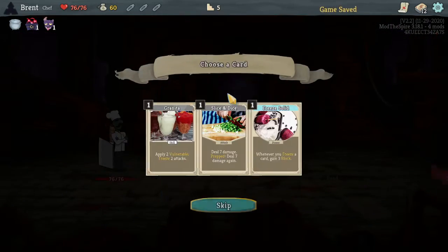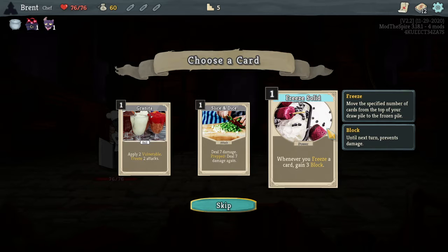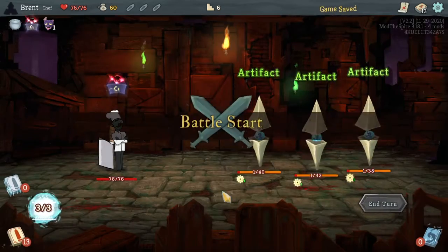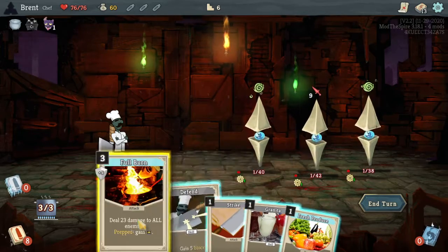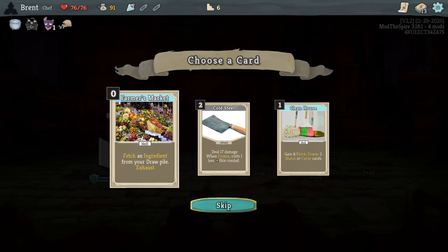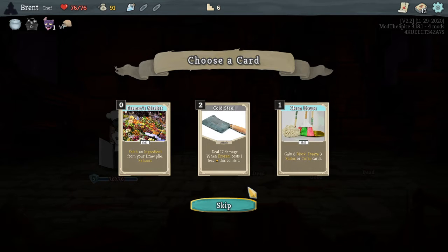Full Burn. Beans — freeze two attacks. Whenever you freeze a card, gain three blocks. From the leftmost spot deal seven, so that can deal up to 14 damage. I like apply two vulnerability. Freeze two attacks — I don't know if it's random or if you get to pick. Full Burn. Unlock the recipe — Sentry Brittle. Pack of marbles, black potion, Farmer's Market: ingredient from your draw pile. So if there's curses or status cards, you can freeze them so you don't play them.